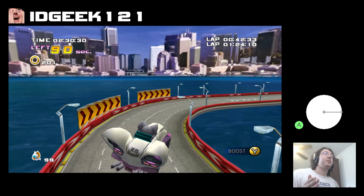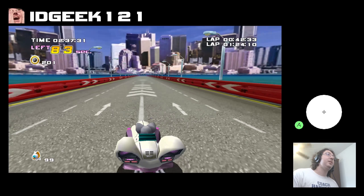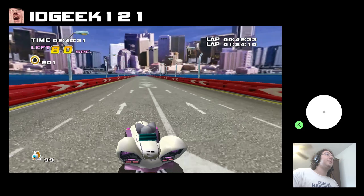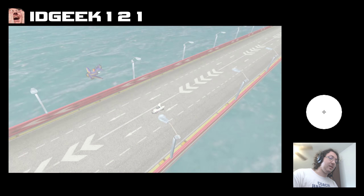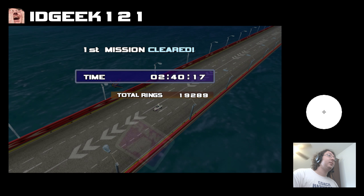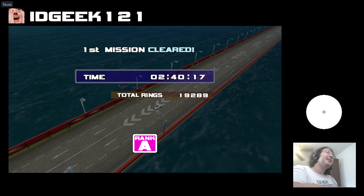We were way ahead of the taxi compared to the time before, and now we're coming up to the end with a much better time. This strat saves about a second in-game time over the other strat. We got a 240.17 — really good, that's a really, really good time. And that's the kind of stuff you can get if you don't mess up the S-curve. If you do mess it up, it's not bad — you will lose a little bit of time, but it's not the worst time loss in the world, and you can still recover. You can still get 241, I believe in all of you.